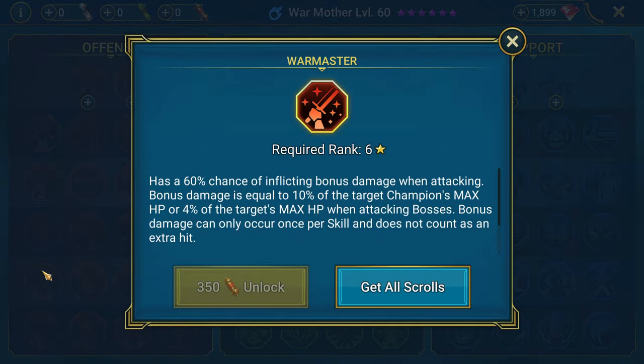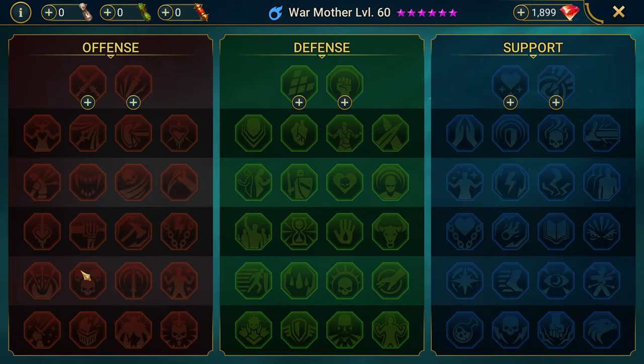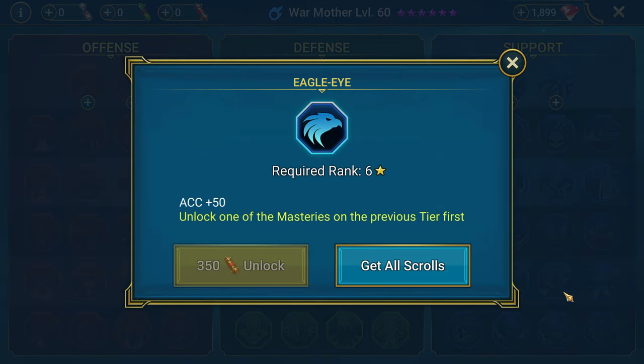Just know that putting books into her will increase damage as well as decrease cooldowns, and Masteries are also going to do a lot more for her. You could put War Master on her so that her direct damage — not from the bombs, but from her sword, her A1, her initial physical hit — has the chance to proc extra damage. You could take Accuracy, Eagle Eye, if you're lacking in accuracy.